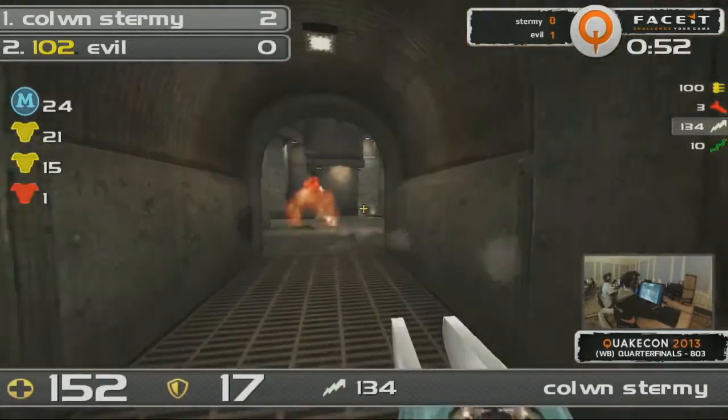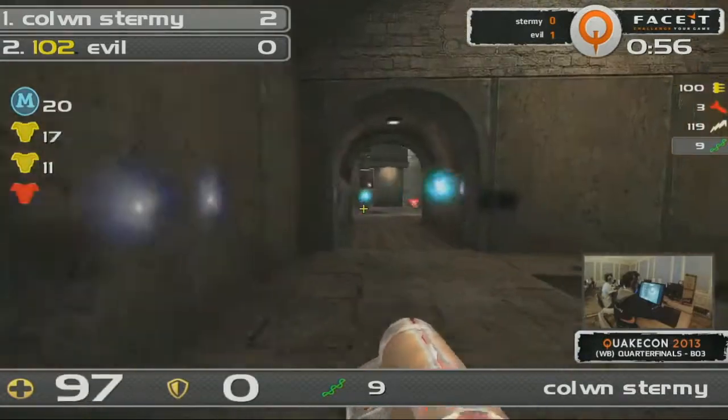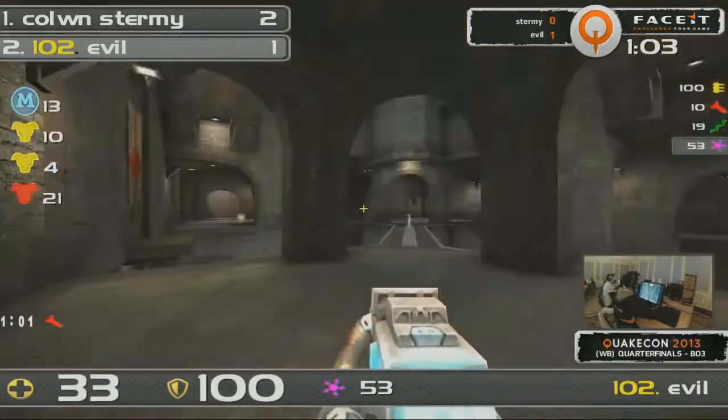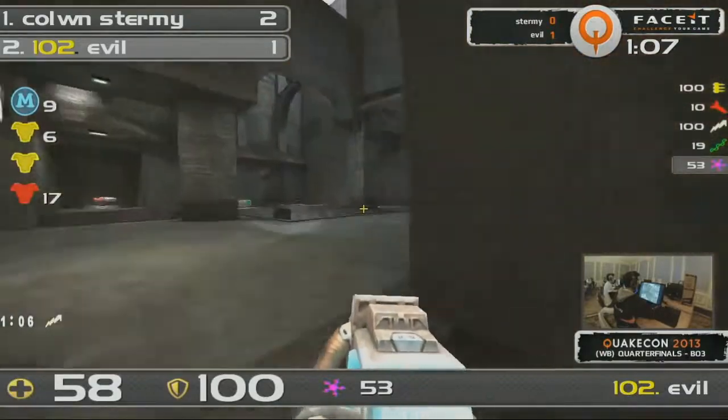He's just going to rush forward. That Plasma from Evil burns so much. He's just trying to protect that angle on Red Armor, looking for another one, but it's hurting even more. Evil had the rail and he's going to get himself on the board. Sturmey — can he play this offensively? He's already picked up a rail. We know that he likes that one.